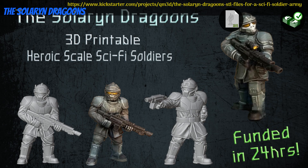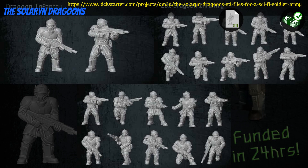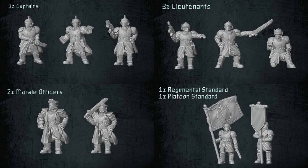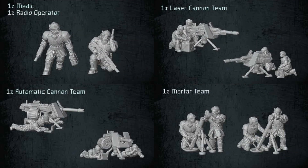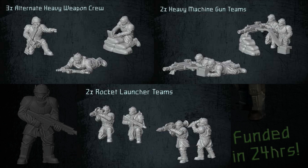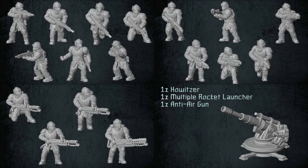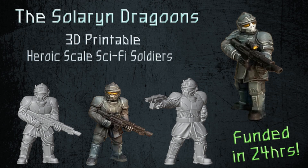The Solaran Dragoons, a printable army of sci-fi soldiers by Quartermaster3D of Canada, their 3rd Kickstarter campaign. This is quite an expansive set of sci-fi troopers divided into a few groups: regular squads, a platoon group, and a special operations group. You can get any of the three groups individually, the whole set, or a commercial license. This campaign ends on October 7th, with rewards expected in November.